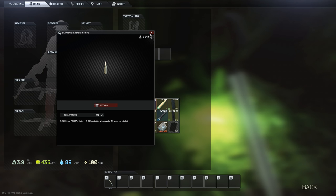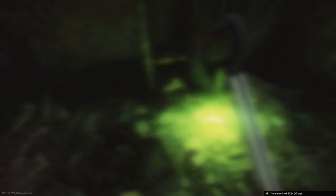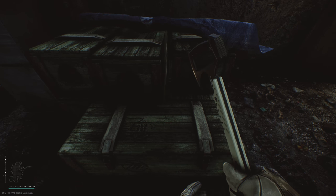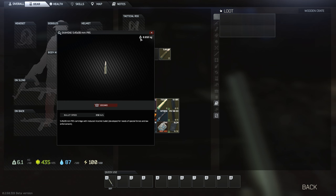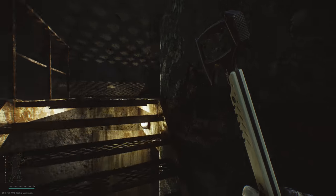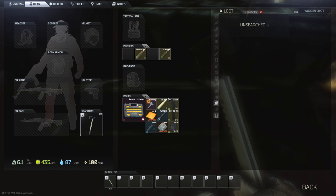Let's check this green crate and see if there's anything in here. Once you start figuring out the map, you know where the green crates are and you can make a very good pattern. Ooh, another light - they're worth like four or five K. We're starting to get some good stuff. Attachments for the gun are the best - they sell the most. Optics and lights and that kind of stuff.